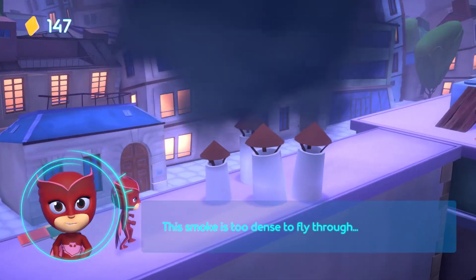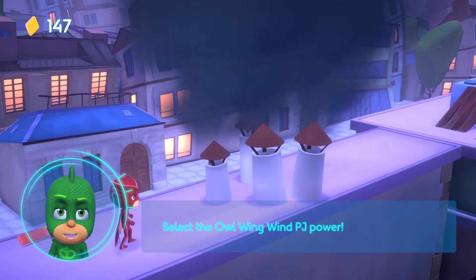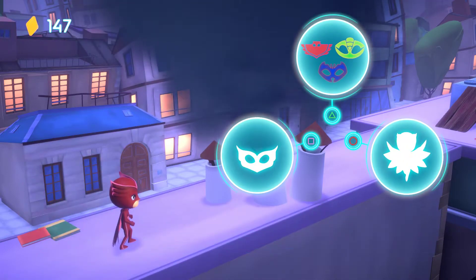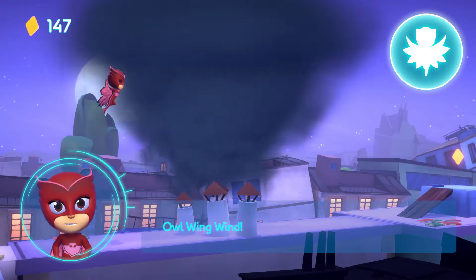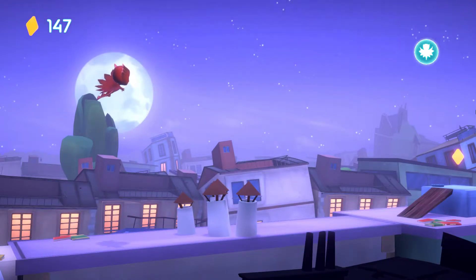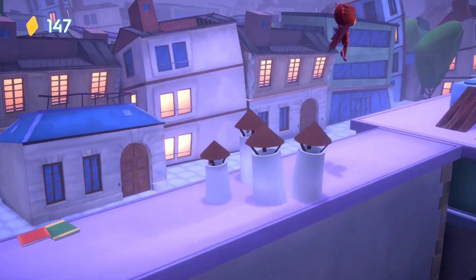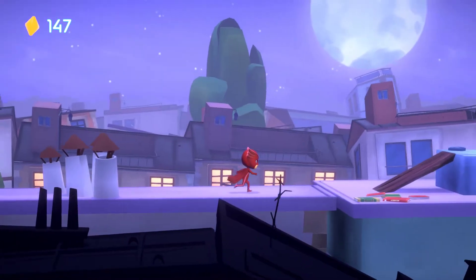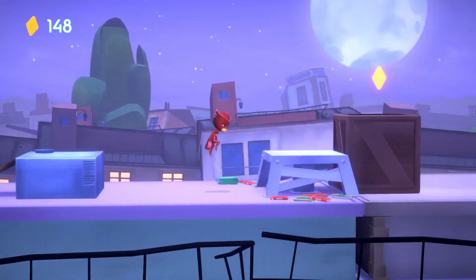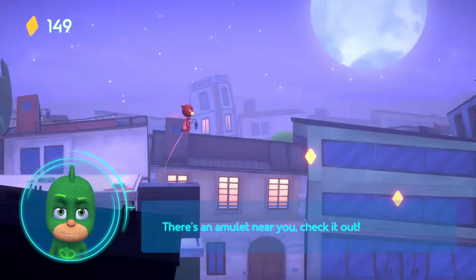This smoke is too dense to fly through, Owlette! You can use your Owl Wing Wind to clear the smoke. Select the Owl Wing Wind PJ Power. Owl Wing Wind! Great! Now we can finally continue. There's an amulet near you! Check it out!